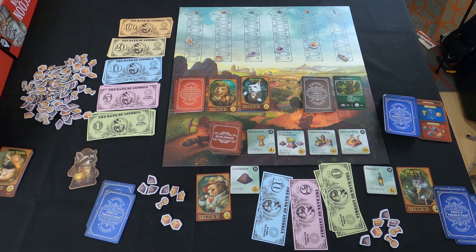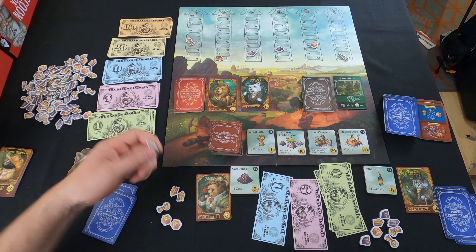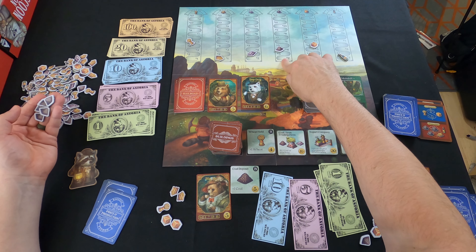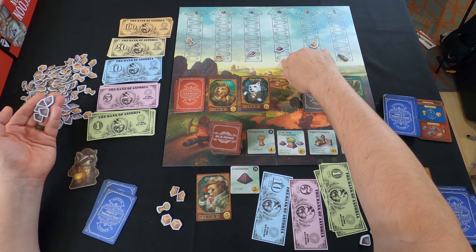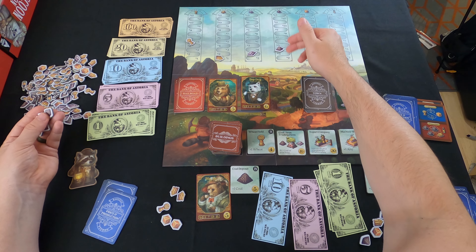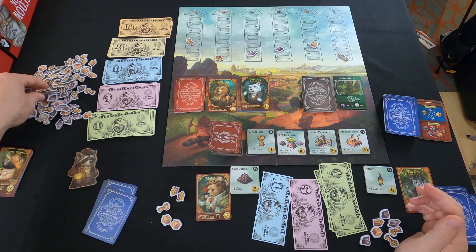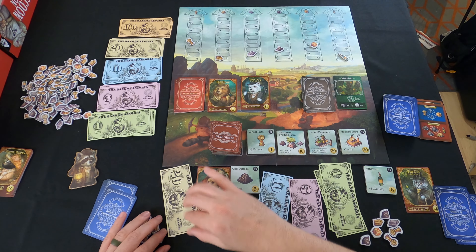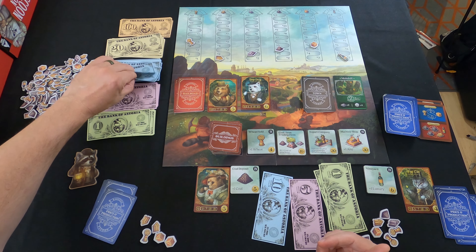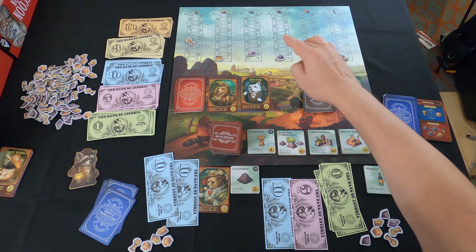Now player one goes and sells their five coal at $4 each — that's $20. The lowest the market can drop is the very bottom level; it can't go to negative numbers. If selling pushes it beyond the bottom, it just goes to the floor. Player one takes two tens for their $20 and is left with their remaining commodities. The coal price drops all the way to the bottom level.